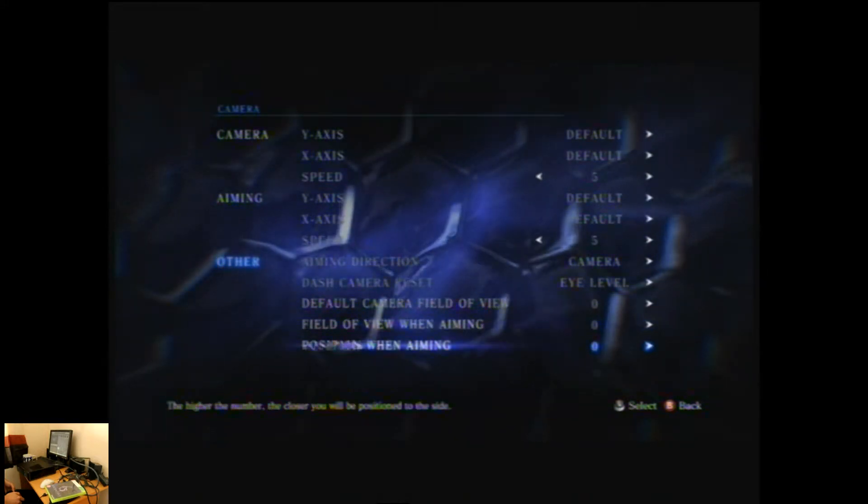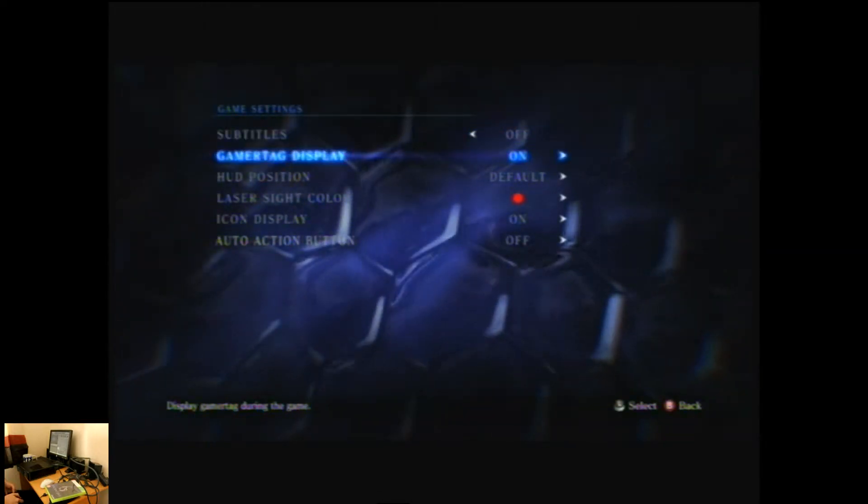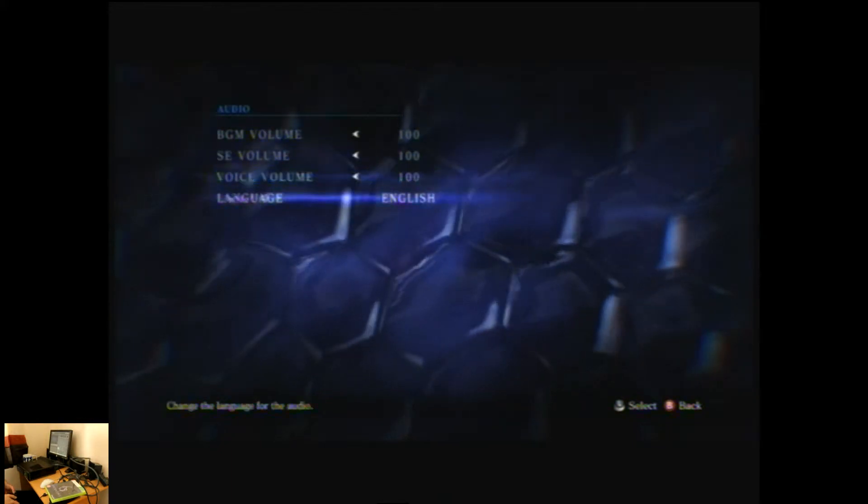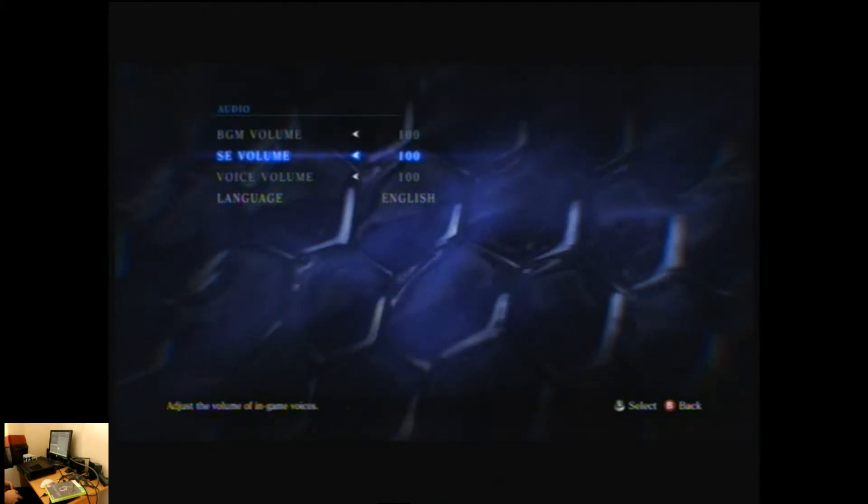There's distance covered, game credits, and options where you can change controls and camera - I wasn't really aware of that and didn't have reason to change it. Game settings include subtitles, game tag, laser sight color, icon display, and auto action. One thing I didn't touch upon is the actual HUD for the characters - it displays the same information but has a different visual style for each character. I don't know if you noticed that when I was playing through the game in the previous videos.